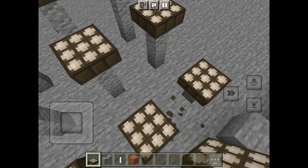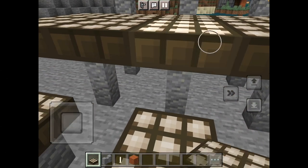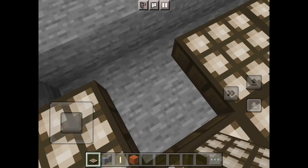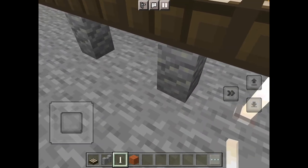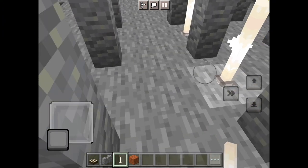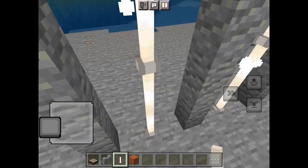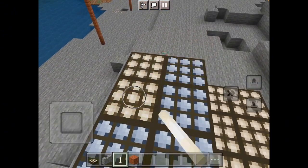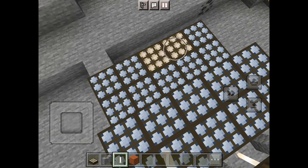Continue that process for every single one, crouching down to place the rest. Now, if you want — you don't have to — you can also add a lightning rod at those same positions, doing the same process on each set just to add some detail. Then make these daylight sensors blue.